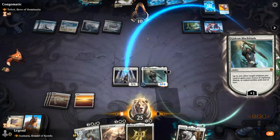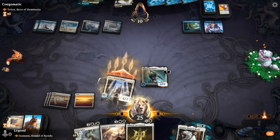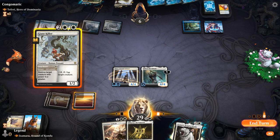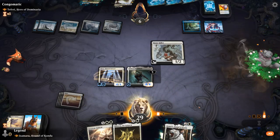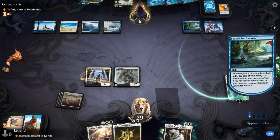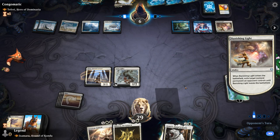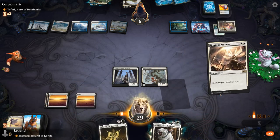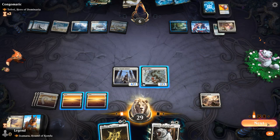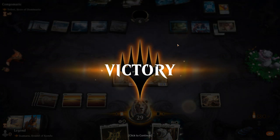Gideon leads the charge and we give Vigilance, then exert the Initiate without tapping it — pretty neat. Now it's fine to play Giant Killer, and at seven mana for Realm-Cloaked Giant I'd rather just play the extra creature. We have a decent amount of pressure with life points at six. Banishing Light is a good answer for Gideon. Then it's Glorious Anthem time and we smash. Our opponent packs it in — we managed to beat Blue Control with Teferi.